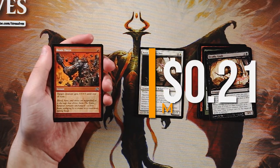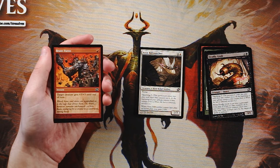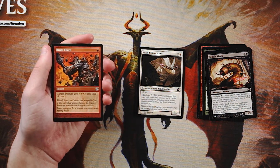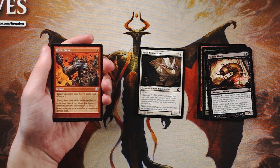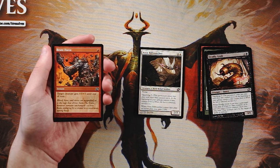Brute Force is an instant for one red — target creature gets plus three plus three until end of turn. It's a functional reprint of Giant Growth shifted into red, which is the color-switching theme of the set. It's a solid combat trick but never a first pick. If you're already in red with lots of creatures, it's a good card to have.